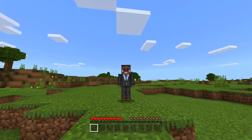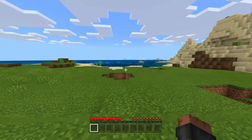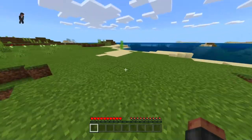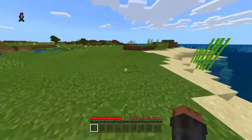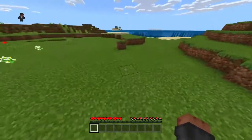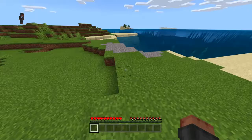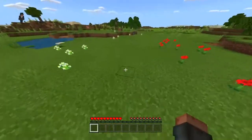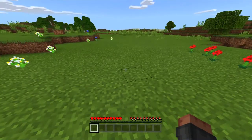Alright guys, we are back doing another Minecraft video. Today's video is a quick tutorial on how to disable button prompts, because as you can see I don't have any button prompts on my screen — like 'X to jump' or something like that to help me out. If you don't like it, just like me, I'll show you in this video how to do it.